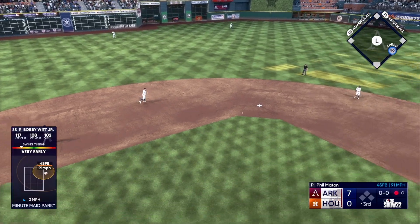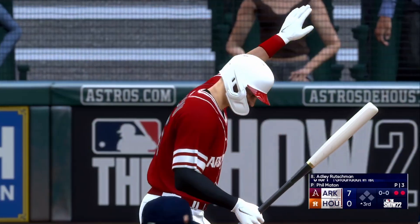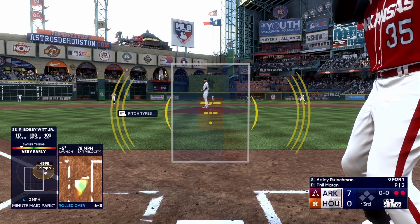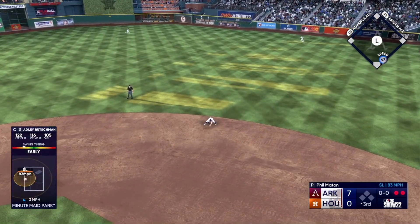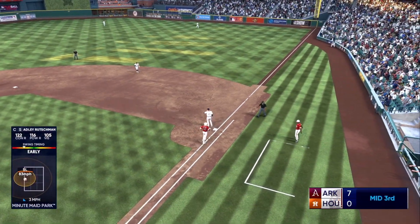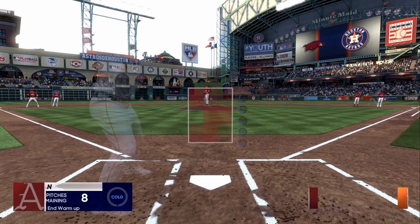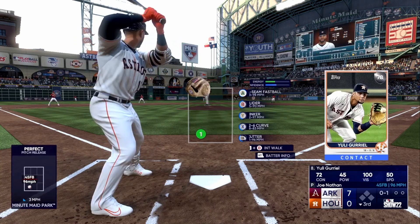The story part of Road to the Show either needs to be completely remade from the ground up or just taken out completely. I understand they want to have a story part like NBA 2K does with their My Career mode, but the story in Road to the Show is so basic and so boring. It's literally the same text boxes with the same dialogue and conversations we've seen for years now. I would much prefer an actual menu that I can go into anytime to do things like requesting a trade or changing positions, instead of having to wait and hope that these conversations will pop up.